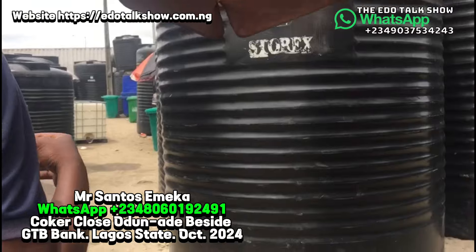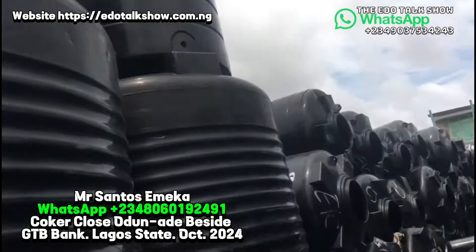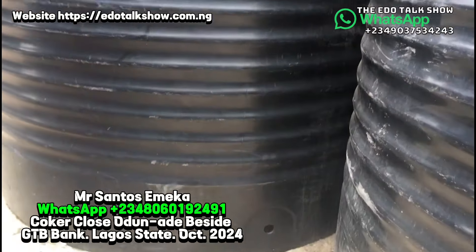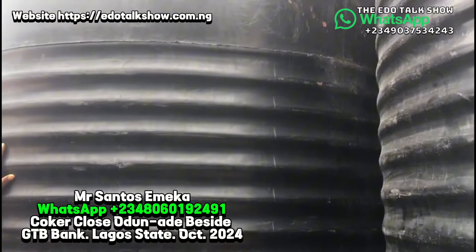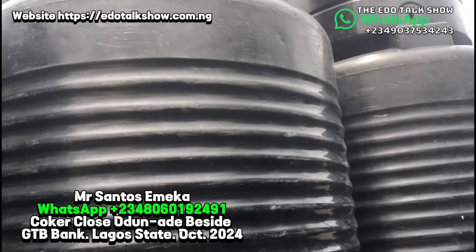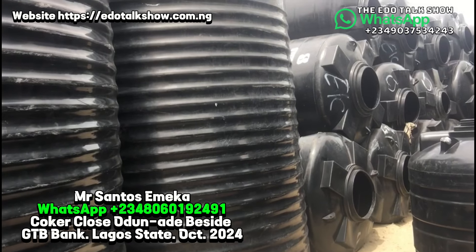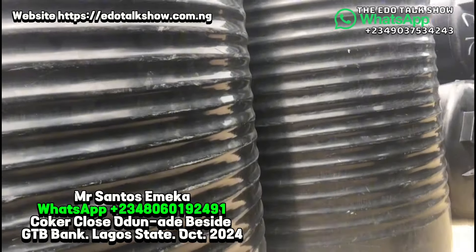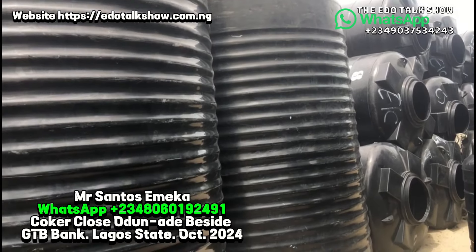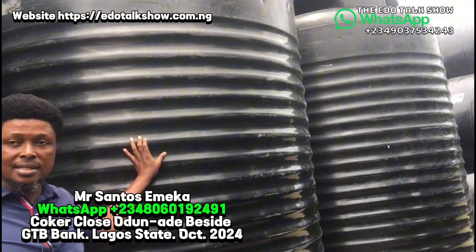This is Storax products. This is the ten thousand liters — this one is one million one hundred thousand. Now, ten thousand liters for HAT — you cannot reach that. The mistake people make is that all these tanks use the same raw materials; it depends on your choice and the producer. Some have made a name, so a lot of people buy the name. But every tank uses the same raw material — it's all about your choice. Then this is seven thousand five hundred liters.